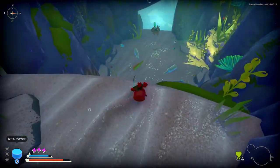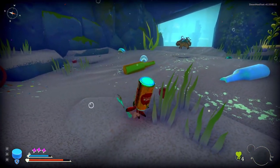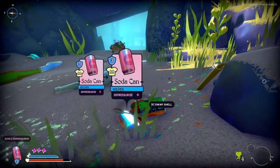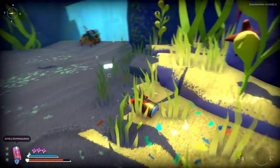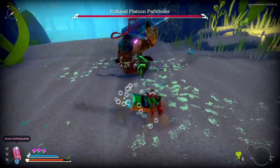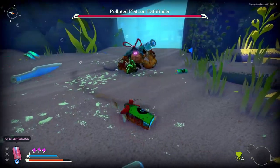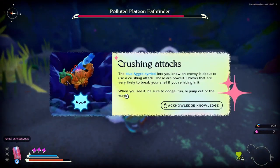Looks like I have to go down anyway — that's a boss! Let me get into a better shell first — medium to medium, depressurized. What happens if you're pressurized? Oh, what the fuck — he's huge! Come over here. Oh wait, okay — crushing attacks! The blue aggro symbol lets you know an enemy is about to use a crushing attack. These are powerful blows that might break your shell if you're hiding in it.